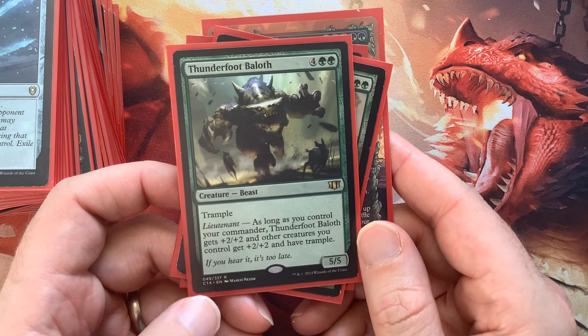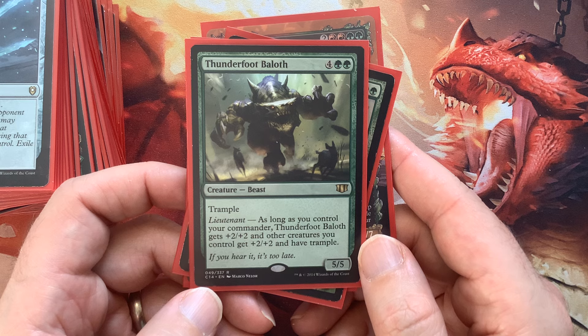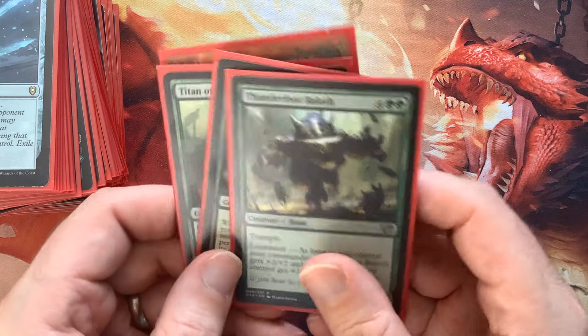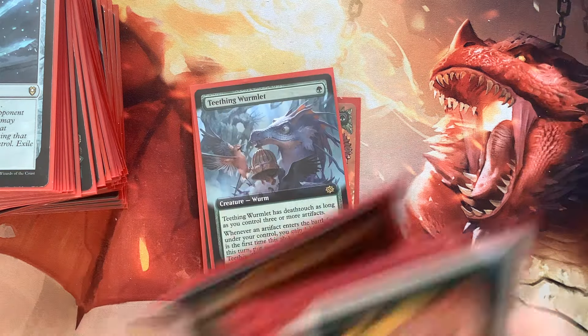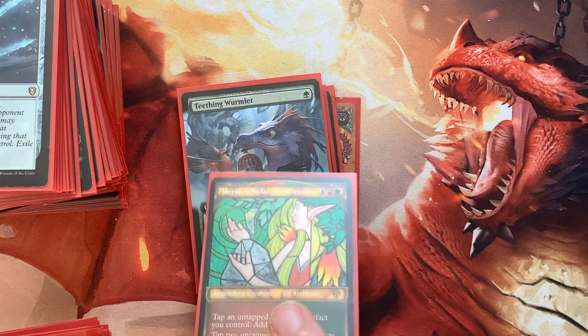Thunderfoot Baloth — look at this crazy guy. So we control our commander, and all our creatures get +2/+2 and trample. That's what we're working with here.